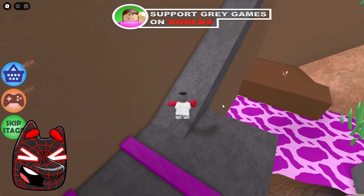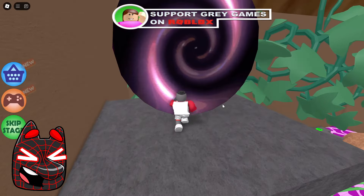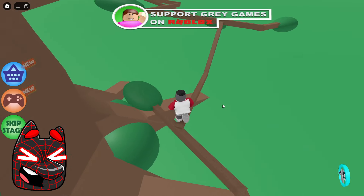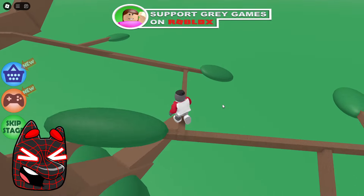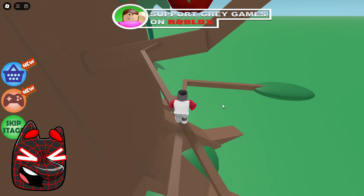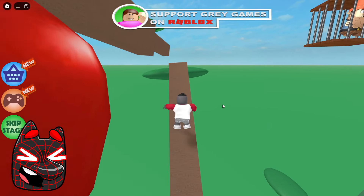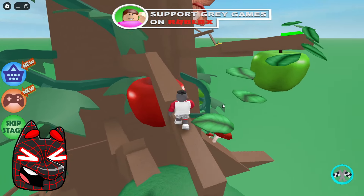Now we jump over these purple stripes and then head straight to some strange portal. Wow, just look! This portal has taken us to the outside of this tree, and now we have to move along its branches. I think it won't be that hard, although these branches seem pretty thin to me. If we really moved along such thin branches in real life, it would be extremely difficult to get to the top.